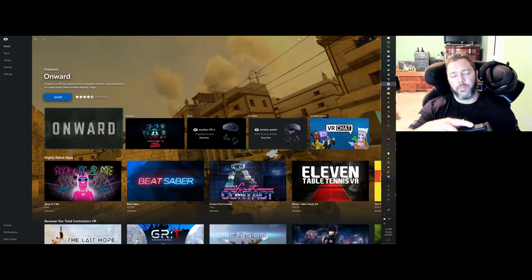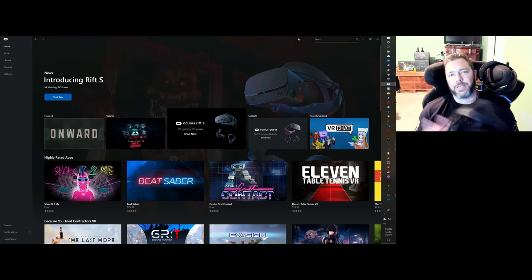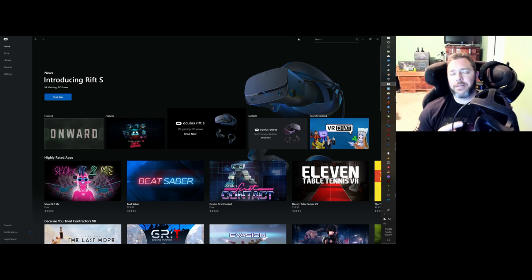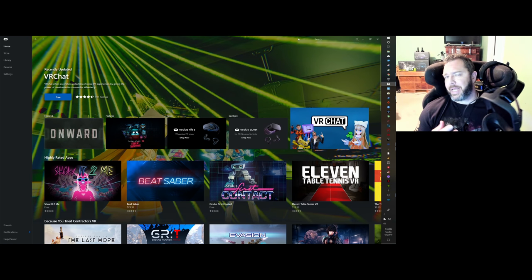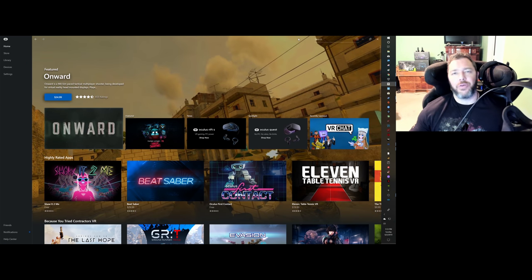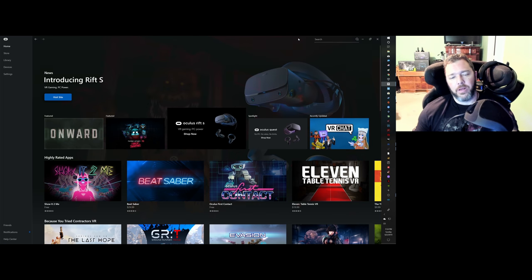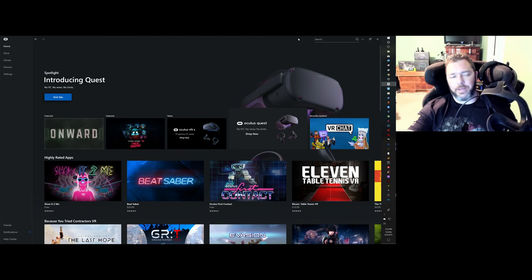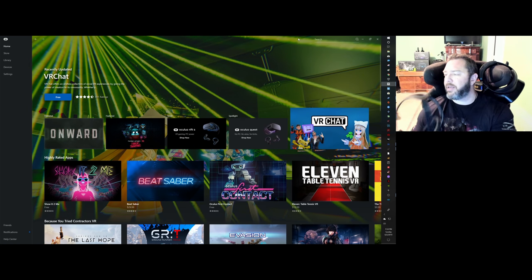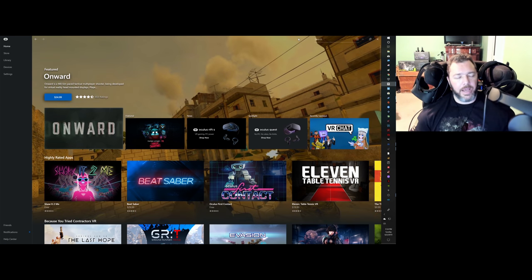On the original Rift, the audio was good but never quite loud enough for me. Over time the band connection broke and my right speaker went out, which was very disorienting during sim racing. I ended up using my Astro A50s wirelessly and got way better sound. Going to the Rift S, I can understand why they cut costs to keep the price down.